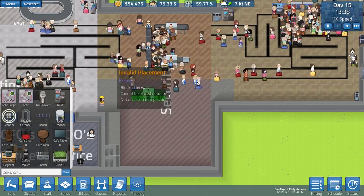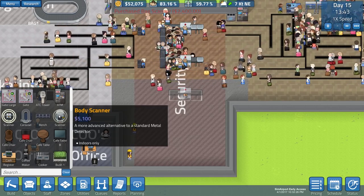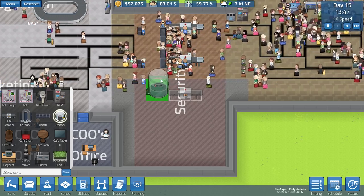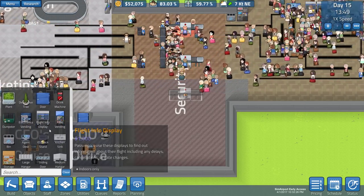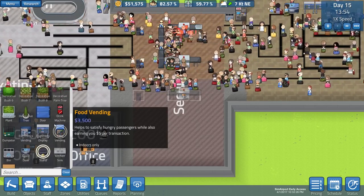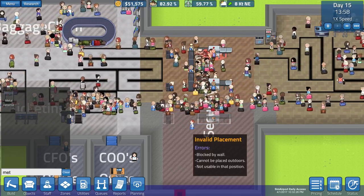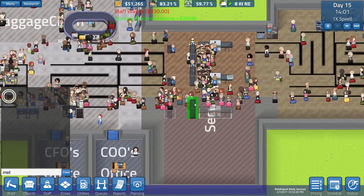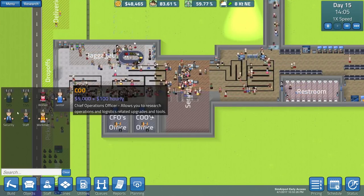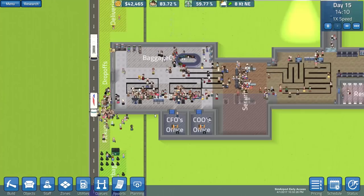Let's get some security objects here. We're gonna get another station - so about right here. I wonder if those body scanners are more efficient - actually that thing is big, a little too big for now until we get a bigger security area. Let's do a security station here. I'm going to run into an issue because of the way the queues are right now, and that's why I need ticketing to be moved over a bit. This should help somewhat, though not tremendously until I sort these queues out.